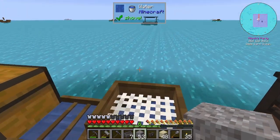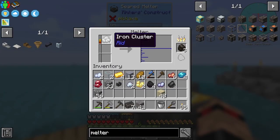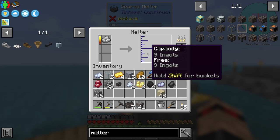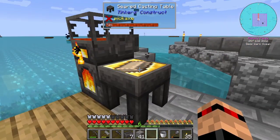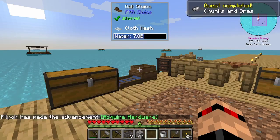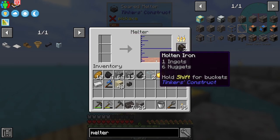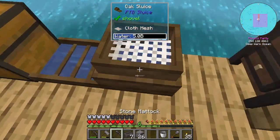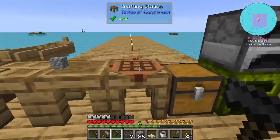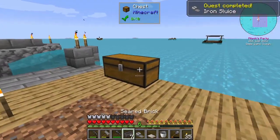I'll be right back. So I did get enough for an iron cluster. If I smelt this down — I think you get two iron from this. We're about to find out... one iron, three nuggets. Not quite as much as I thought we were going to get, but at least we've got one iron now. That's quite nice. I'll come back once I've got the rest of the iron. So I did get one more cluster of iron, smelt that down, and I'll turn this sluice into an iron one.